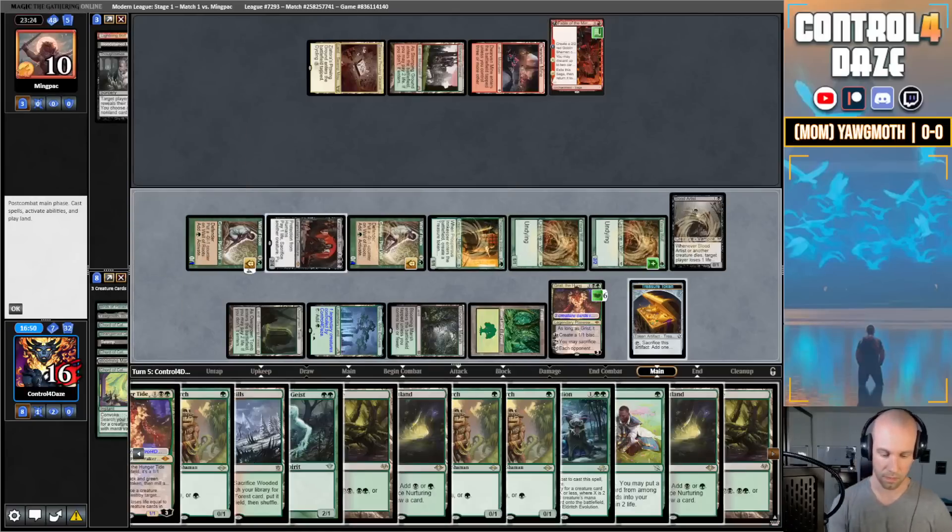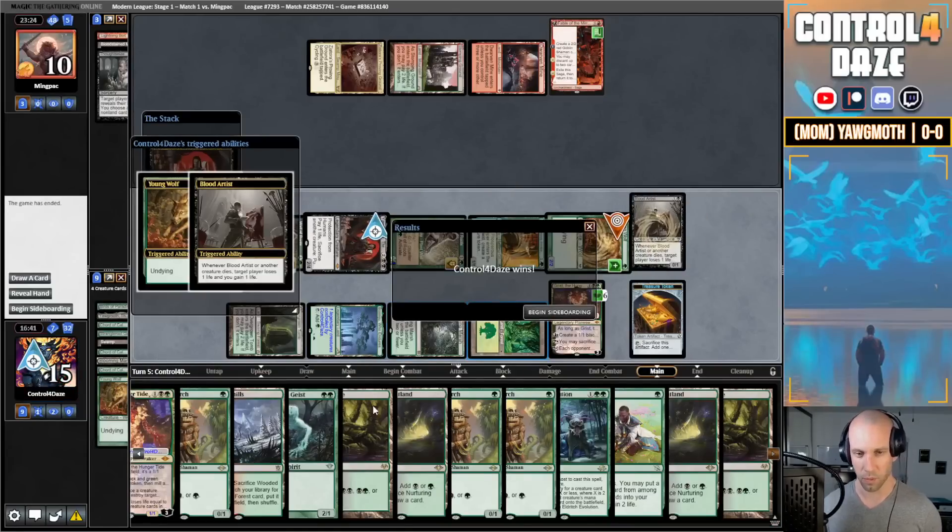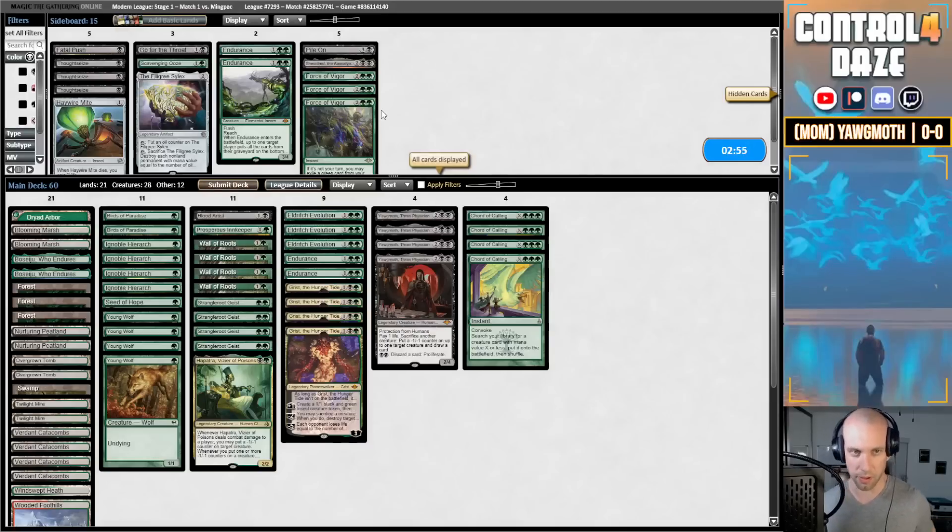We're in business. The opponent told me I do not have infinite cards in my library — no, but I have two Endurances. Moving to sideboarding.